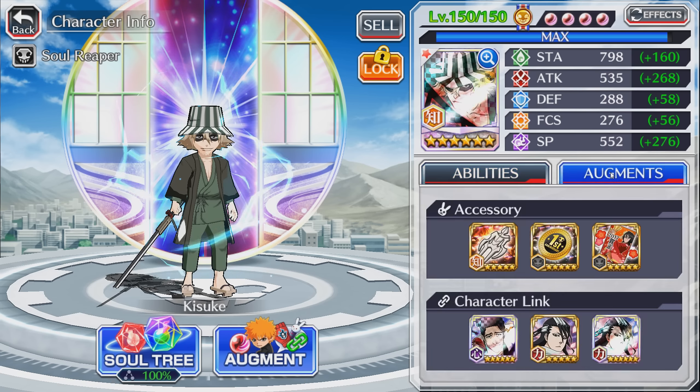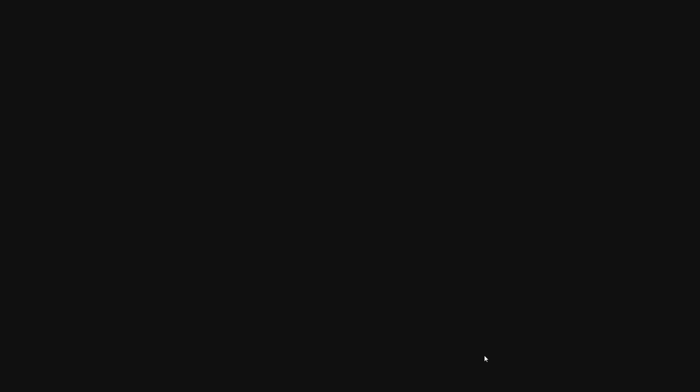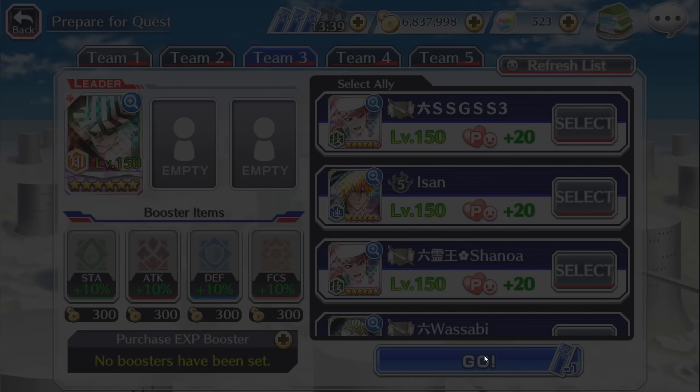For character links, we gave him 25 NAD and then double Byakuya links so he can pull off strong attacks right away while increasing strong attack damage. Moving on, we're going to showcase Kisuke in the new Okiora raid, which is a heart attribute — good for our mind attribute, but they're going to hit harder so we need to be careful.